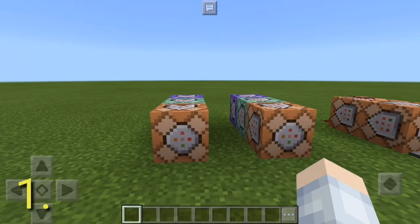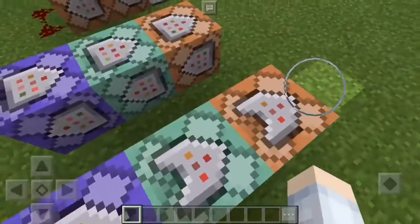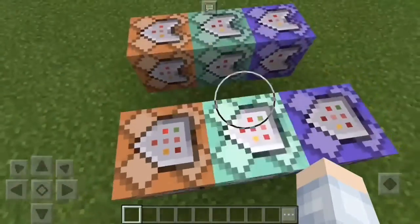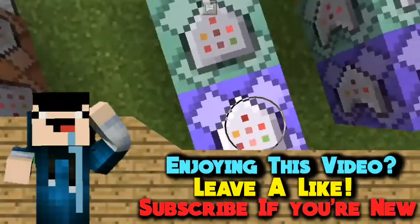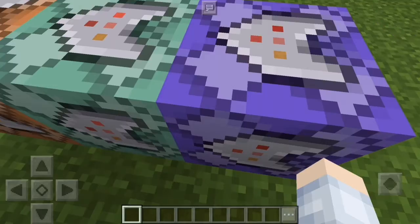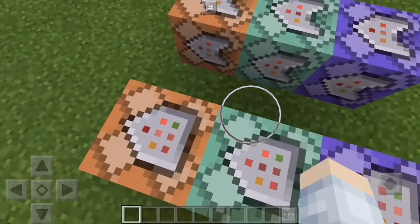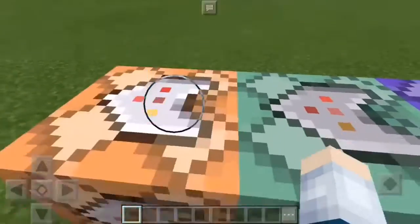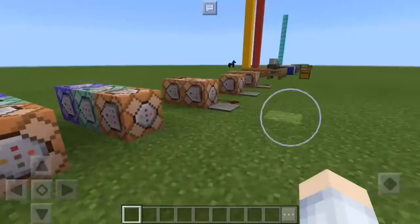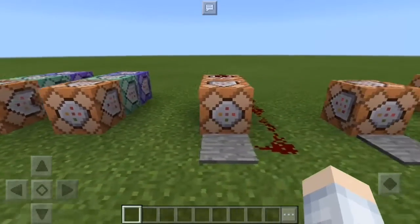Alright guys, so here's the first one — command blocks, which are newly added into MCPE 1.1.0. These command blocks are actually useful for map creators. Here are the three different command blocks: the impulse, the chain, and repeat. There are two modes — unconditional, which I'm showing you here, and conditional. The shape is different when you change it to conditional, so that's one of the cool features — number one, command blocks.